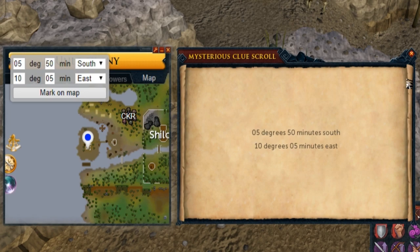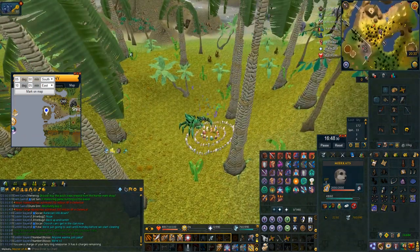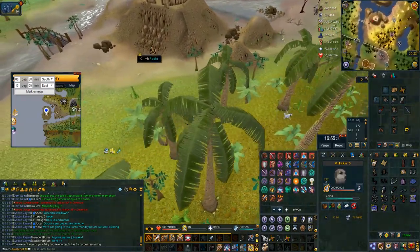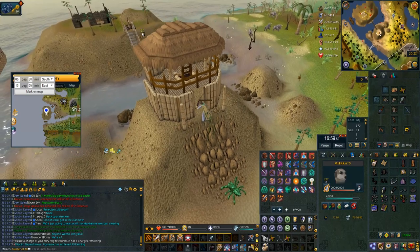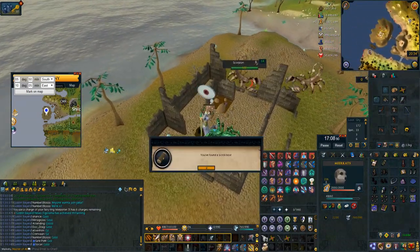Next up is this coordinate clue really far west of Karamja. All you gotta do is use a fairy ring and go to CKR, bladed dive down towards the rubble, climb up the rock face, surge over the bridge so you don't fall through it, then use your meerkat special attack where you would dig to skip the wizard.